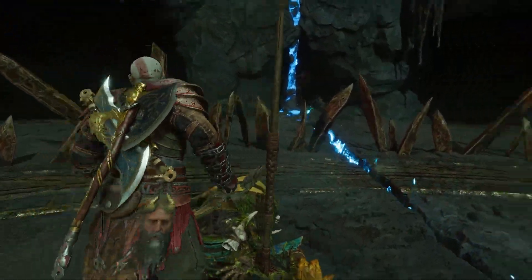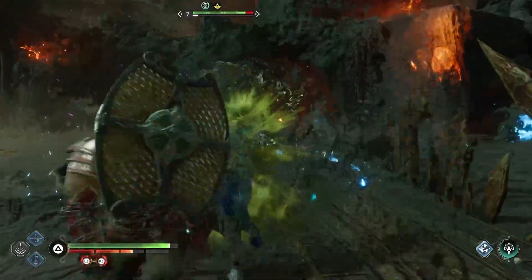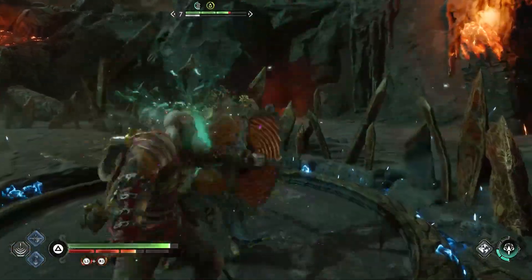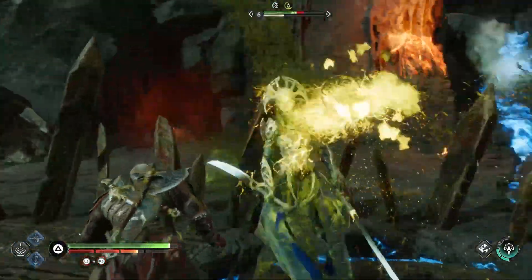This poison build is best used for taking on the game's bosses, as the debuffing effects of the poison make them a lower level. This is me beating down on some of the game's hard bosses on the hardest difficulty.